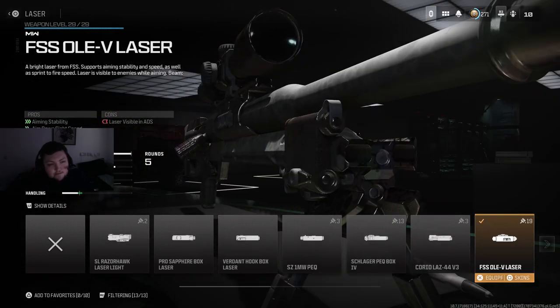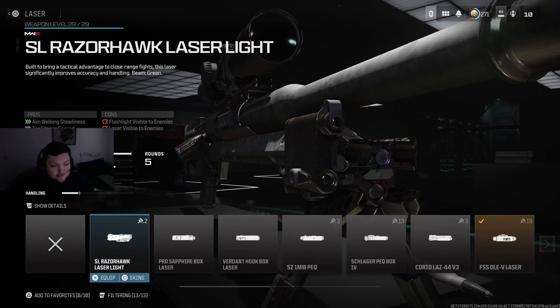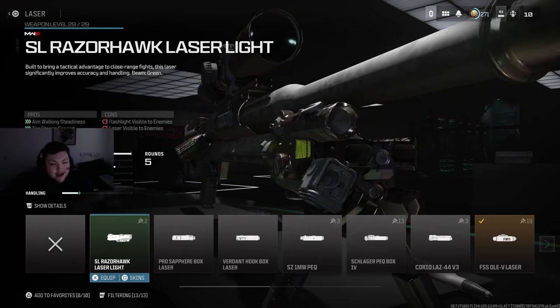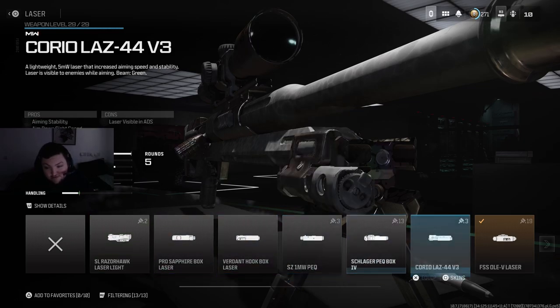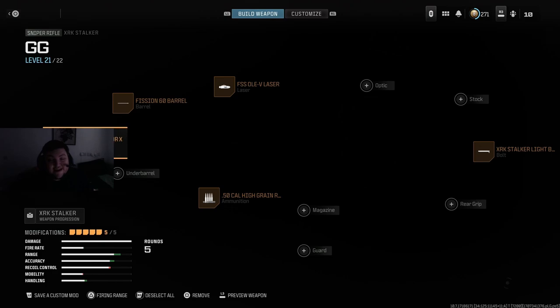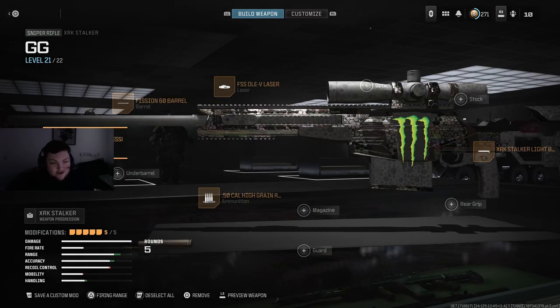This is pretty much my sniper build — I use the Tactical Pad Stock for ADS and the FFS OLE Laser for aiming stability. If you're on mouse and keyboard and want an even faster build, you can put on the Razor Hawk, which will boost ADS speed a lot more than the FFS OLE, but you don't get that aim and idle stability, which I love on my sniper. So this is what I would run.